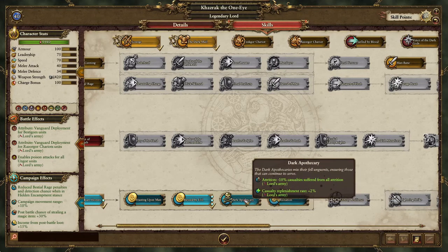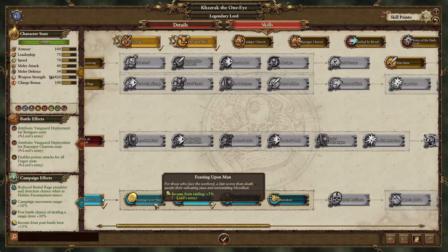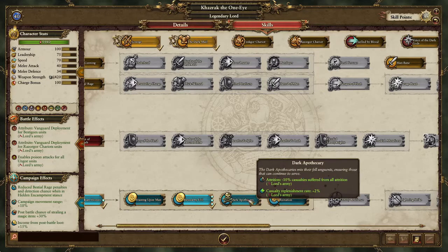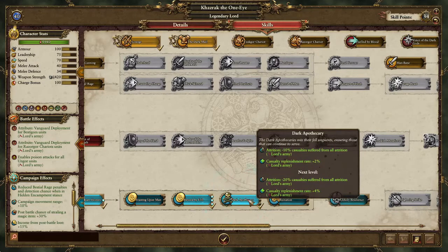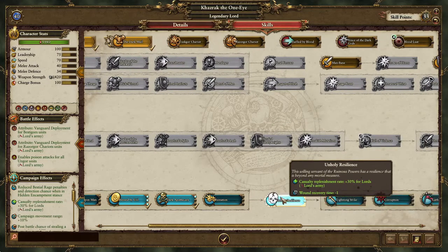Sometimes I would like to place into Dark Apothecary if I'm doing some raiding. I would place it into Feasting Upon Men, but for that casualty replenishment that will affect everything, I'll place it in Dark Apothecary. And then you get Unholy Resilience and then Lightning Strike.